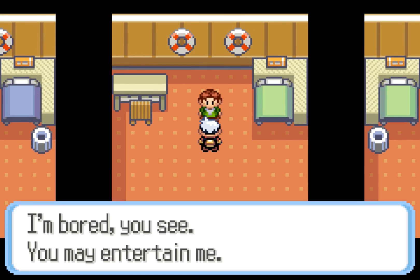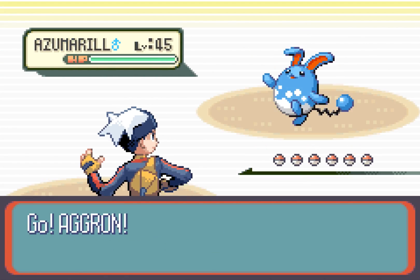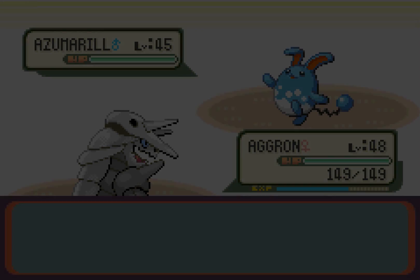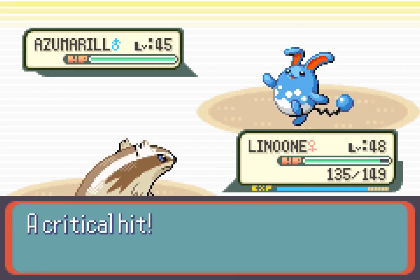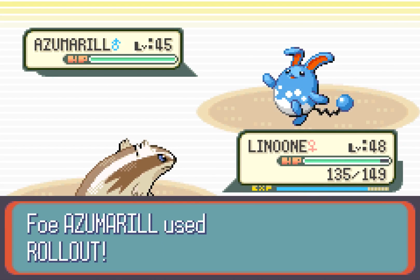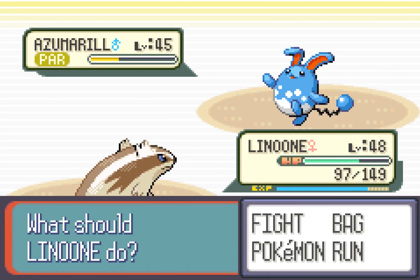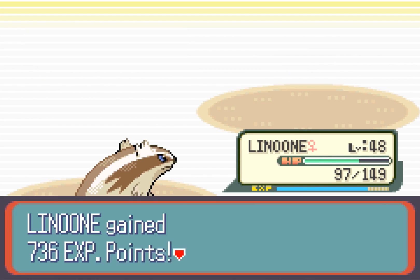Rich Boy Garrett says he's bored and we may entertain him. He's got an Azumarill. Since Aggron isn't the best matchup, we'll swap to Linoone and go for Thunder. We miss one Thunder but land a second and get the Paralysis, which is nice. We go for Slash since it should do the same amount of damage, and we defeat Rich Boy Garrett.